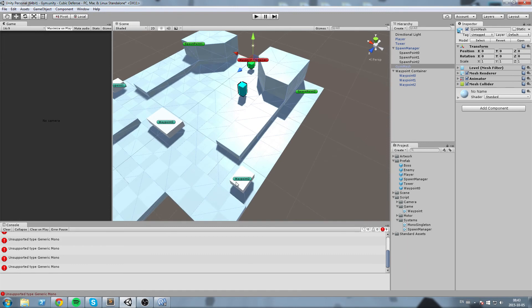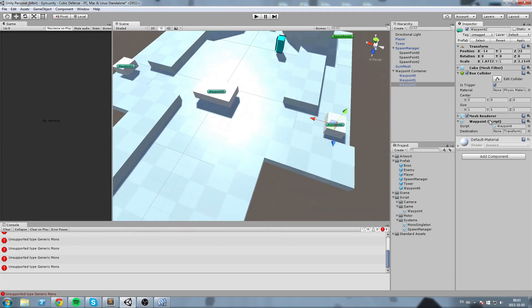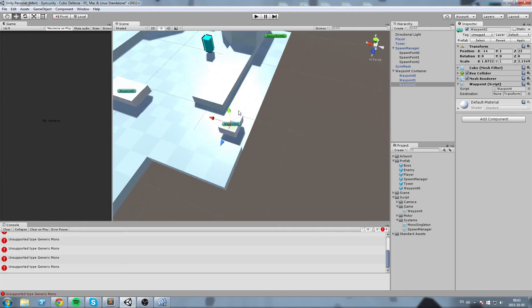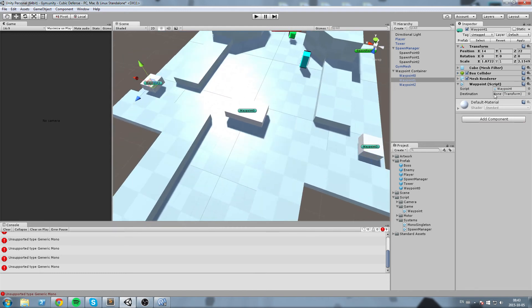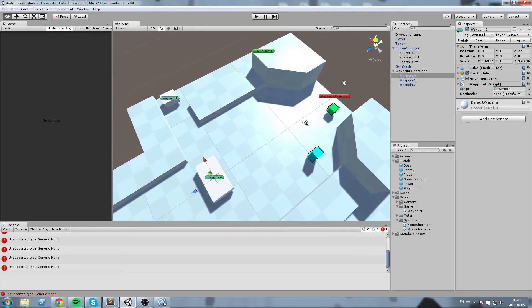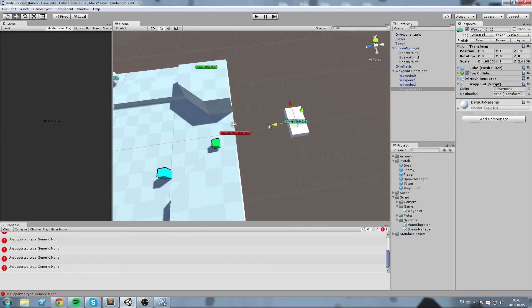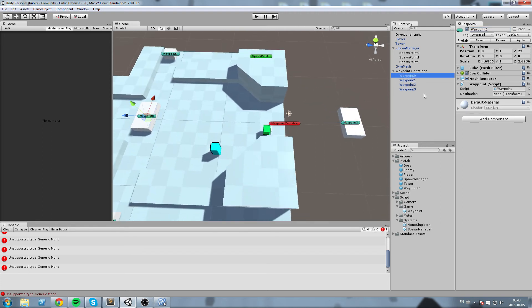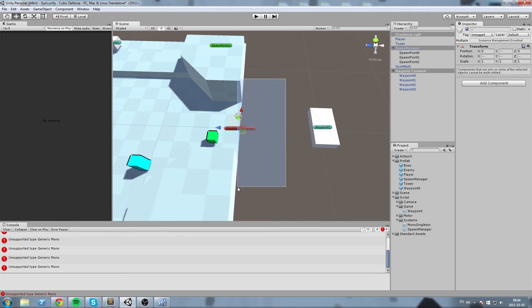But enemies will stop when they reach that waypoint — we don't want that. Whenever they enter a waypoint they need to be redirected again. Select Waypoint2 and drag Waypoint0 into its destination. Same for Waypoint1 — its destination is Waypoint0. Waypoint0 itself needs a final destination, so duplicate it, place it at the end of the level, call it Waypoint3, and set Waypoint0's destination to Waypoint3. Later we'll add a wall there to destroy enemies and remove a player life.